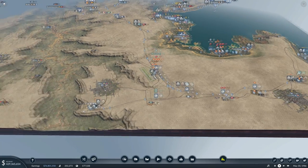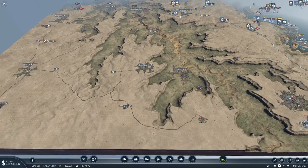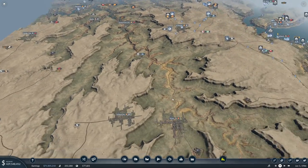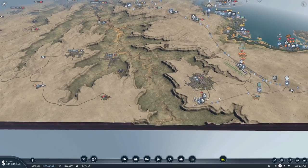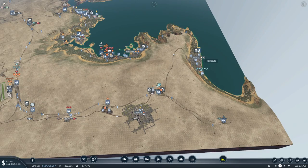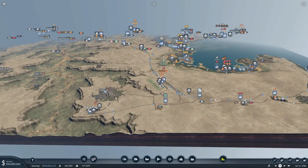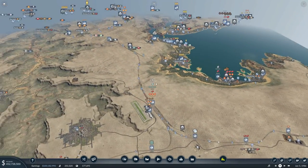The route would come through Creed, Pitkin, eventually hitting out to Victor, Central City, Oray, and so forth — coming across the southern line of the map. At the very least I'd like to get a Temecula to Creed line set up, and then run that out to Pitkin. We'll figure out exactly how we're going to do that.